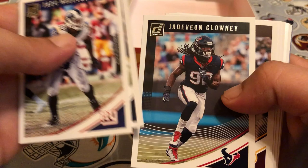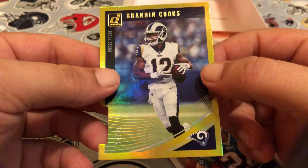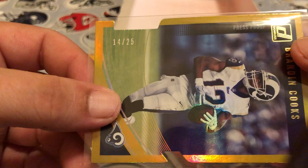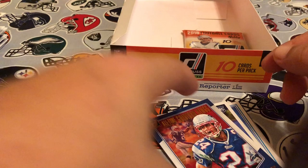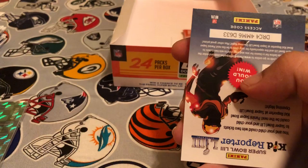Pack twenty-three: Alex Okafor, Dan Bailey, Jadeveon Clowney, Chris Thompson, Ryan Tannehill, Carl Olsen. Now we've got a Brandon Cooks — whoa, that's pretty sick! It's a die-cut gold, 14 of 25. Oh man, we almost nailed his jersey number of 12 — almost. That is pretty slick, I like that, it's neat. Haven't got anything that low out of here yet. All-time Gridiron Kings, our rookie Quenton Nelson, and rated rookie Christian Kirk.